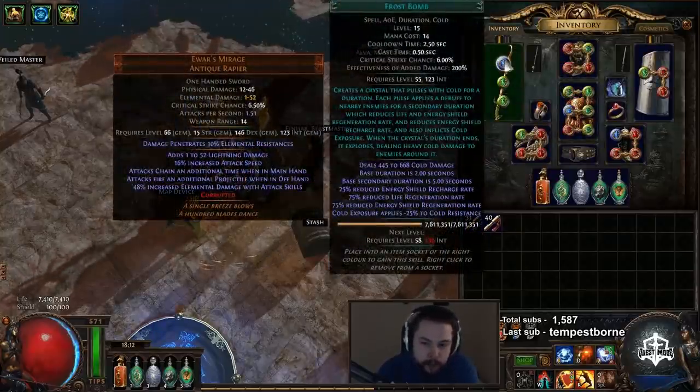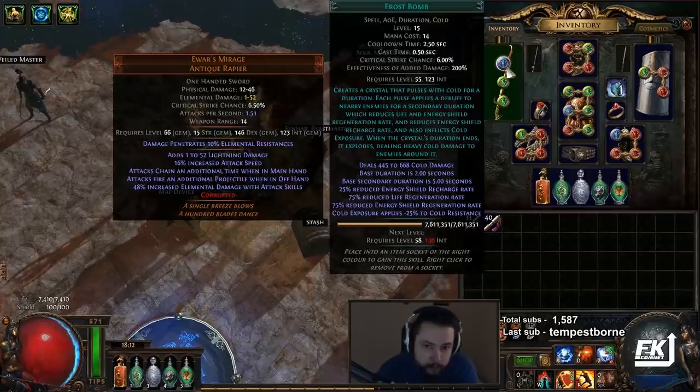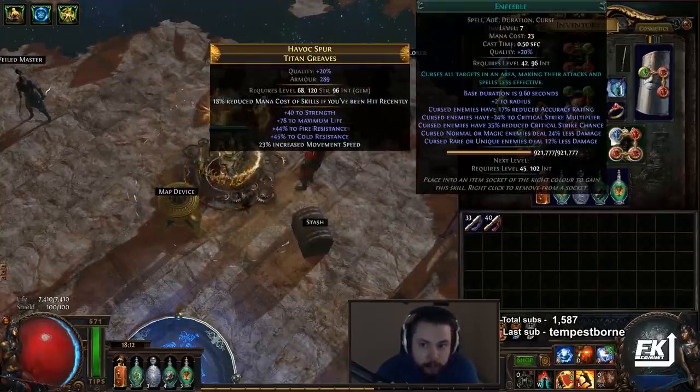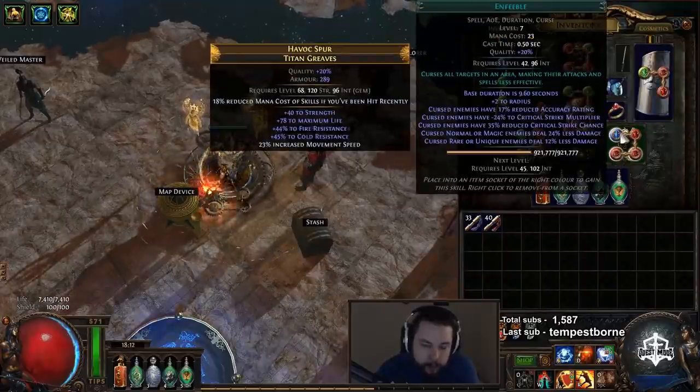Frost Bomb doesn't need to be leveled at all — we're only using it for the cold exposure. The only int you will need is for our Cast When Damage Taken setup, which is Enfeeble, Molten Shell, Cast When Damage Taken, and Increased Duration.